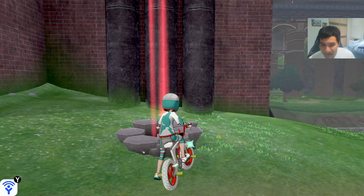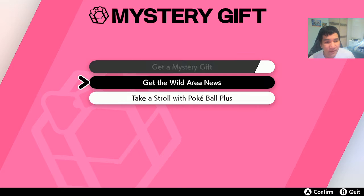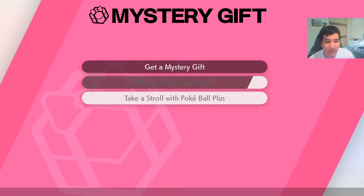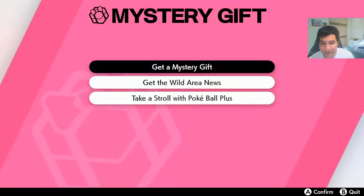If you want to update your game to the latest wild area news, simply head into your Mystery Gift, select that to update the wild area. You'll be connected to the internet when you do this. And voila, your den has been updated.